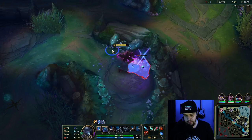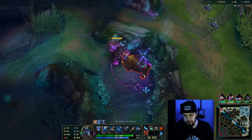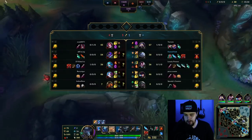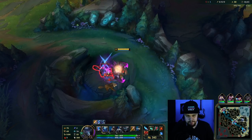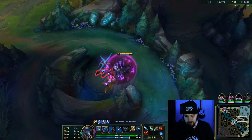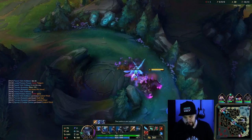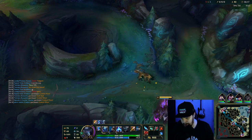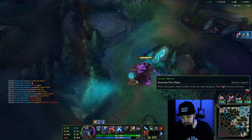I have 34 CS, which is pretty good — put some early pressure down in the lanes. Unfortunately I missed out on one kill, but the Fiora kill succeeded, so that's pretty good to see. The scuttle is going to be spawning soon so I'm just going to do this camp right here and then go for the scuttle. I'll keep my smite for scuttle in case the enemy jungler decides to show up and contest it.